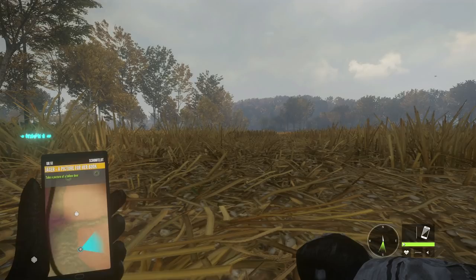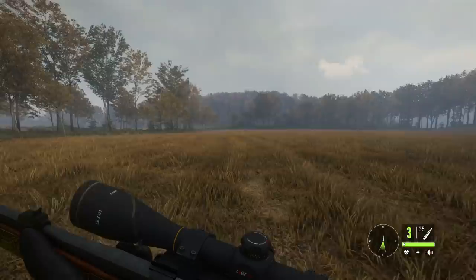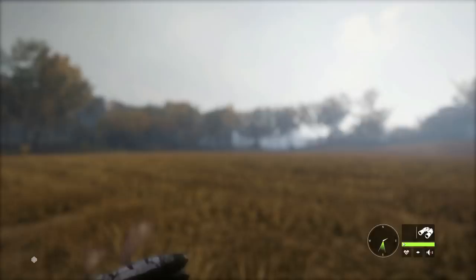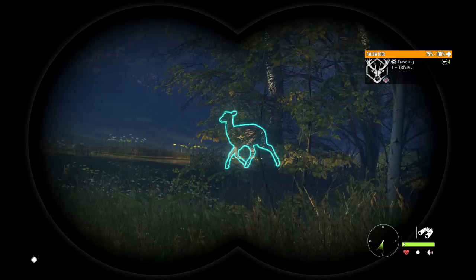In that case, let's just go ahead and take this big level 4 fallow deer out. That's quite unfortunate — I should have known it would probably be in the starting area. But that's still a pretty big fallow deer, so it is nice to get it down even though I was not able to use this for completing the mission. There's a few fallow deer, so I guess now we just got to wait for them to come back and we should be able to get a picture.